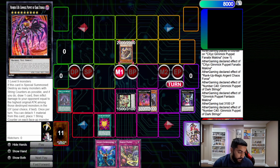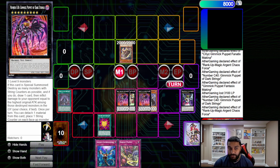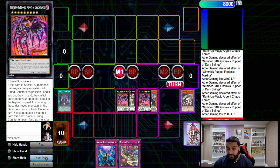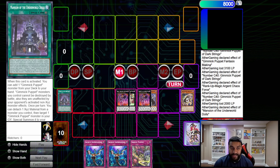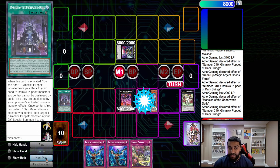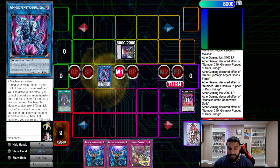We place a counter on the monsters, then rank up into another Gimmick Puppet of Dark Strings. We use Dark Strings' effect to pop Cattle Scream and burn for 2000, plus draw a card. Then we activate Mansion of the Underworld — detach to summon to our opponent's side of the field — and then use this to detach and link away into Chimera Doll.